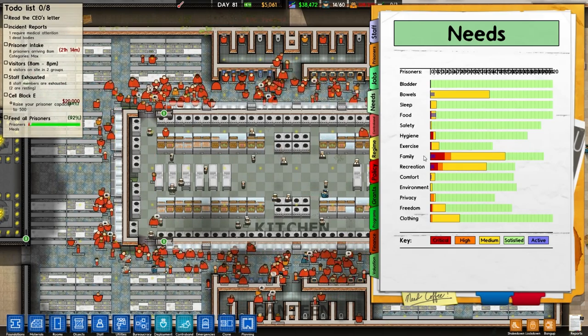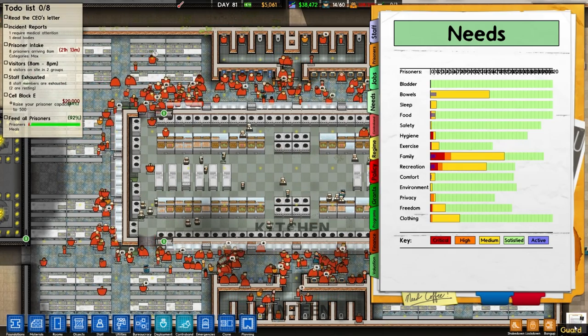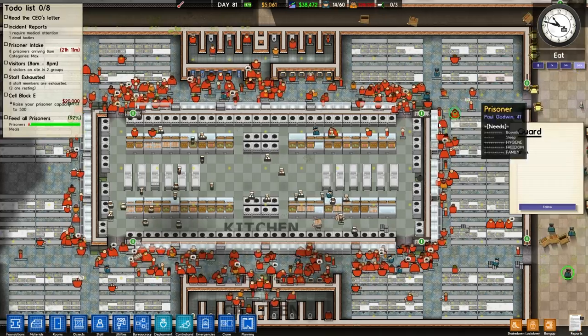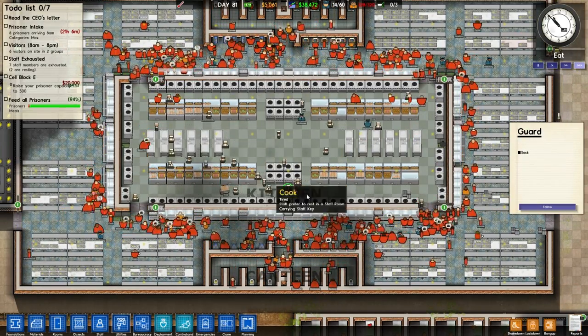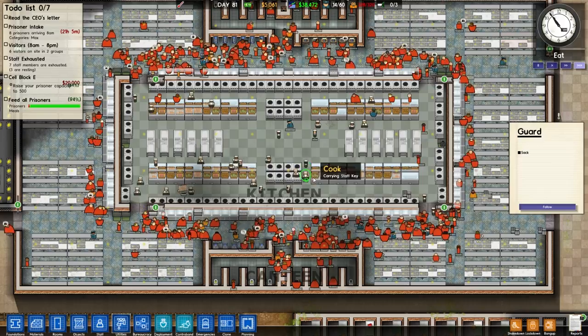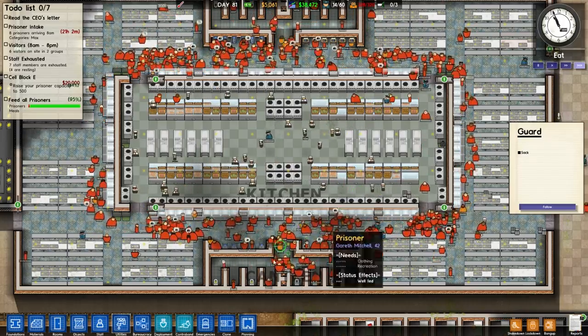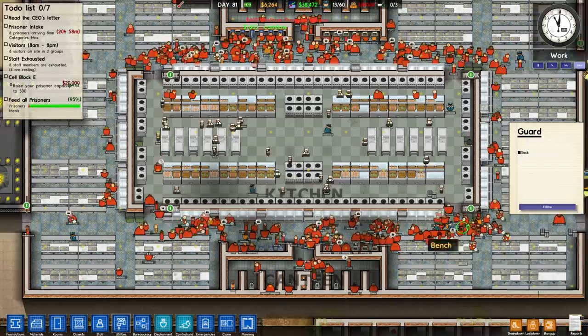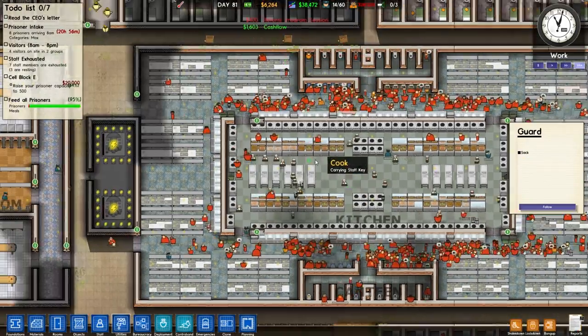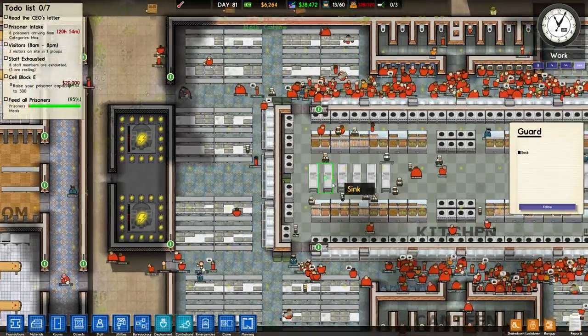There we go — beautiful, all the food need has dwindled now and we still have another 10 minutes of canteen time. So all the prisoners are just kind of standing around in the canteen, using the toilets, that sort of thing. And now it's work time — get cracking guys, we've got licence plates to print.